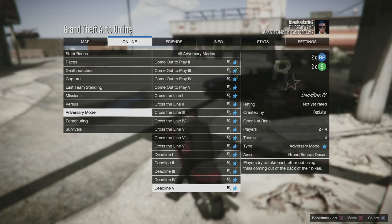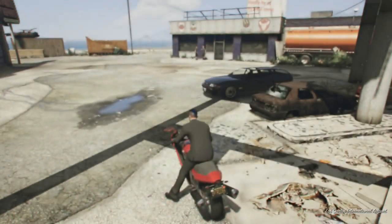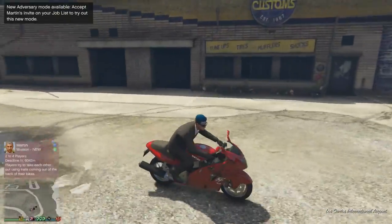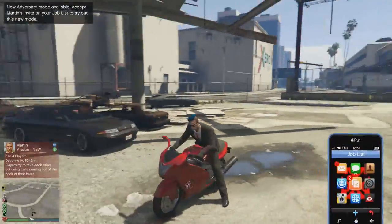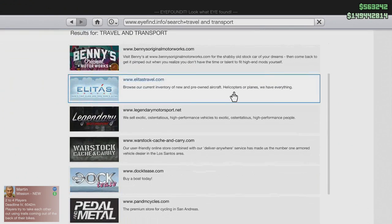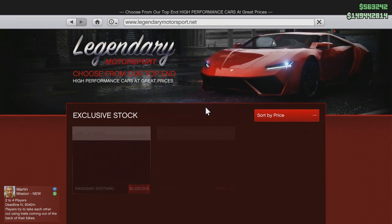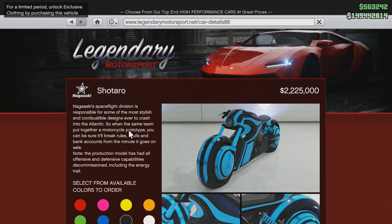I need Deadline 1, Deadline 2, Deadline 3, etc. I just won a game, first try, and I just spawned in. Now I can go to the internet, go to Travel Transport, Legendary Motorsport, and now the Nagasaki Shotaro — 2.2 million dollars, part of the Biker DLC.